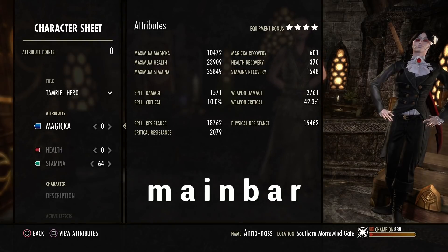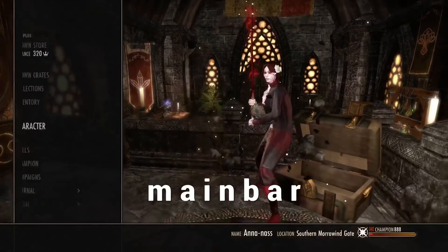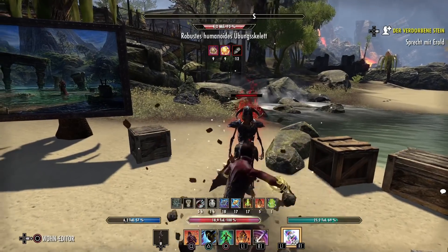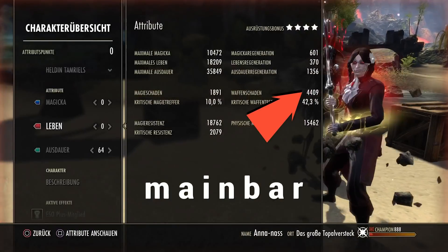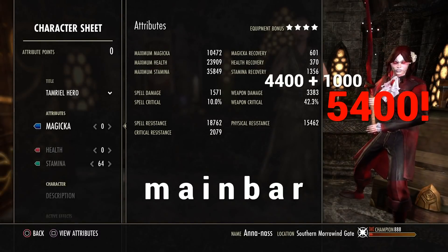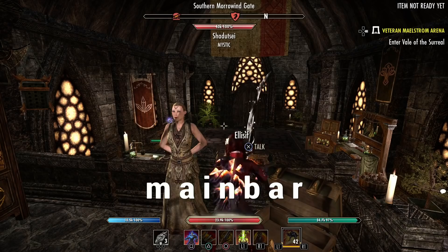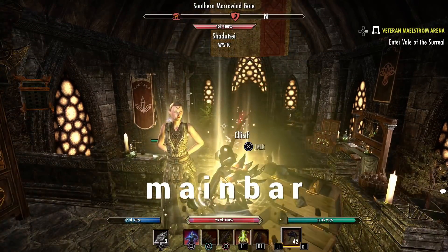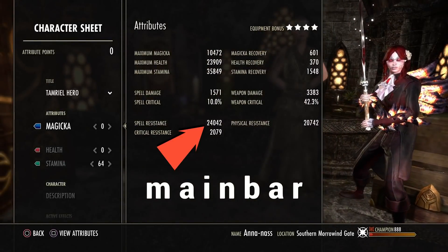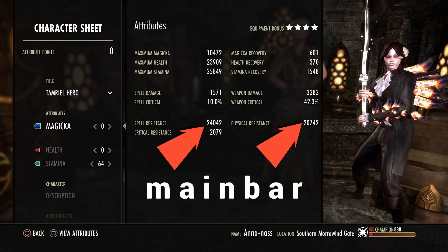I can use the Dragon with 36k health and 6100 recovery — that's pretty needed. If you buff up first, weapon damage is 3383, and with the set together and a 5-second proc cooldown we get 4409. With the Fury and the rough passive we get another 1000, making 5400 weapon damage. And checking resistances: 24k with 20k and 2k of crit resistance with 42% critical.